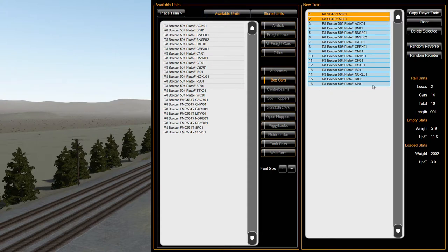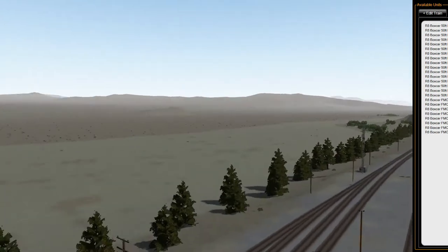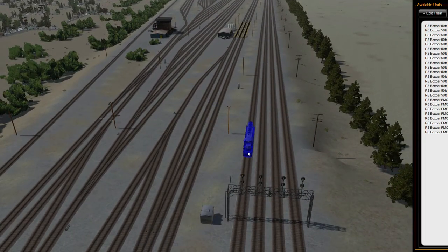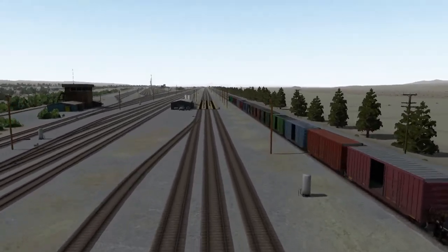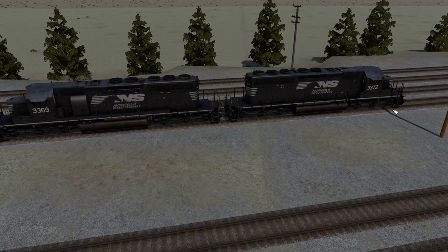If you want to copy what I've got there, these are the ones I'm going to use. We're just going to randomly order them to make it a little bit more interesting. Right-click on the second locomotive to reverse it, then place the train. You see the ghost unit come up here and it's facing in the wrong direction, so get on the other side. We're going to spawn it in about right here beside the light pole — and there you go, there's our train that we're going to be running with all these boxcars.